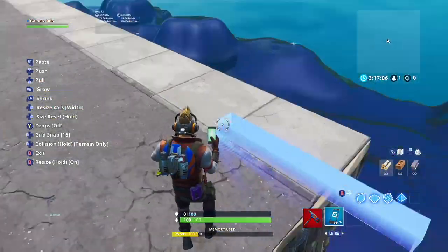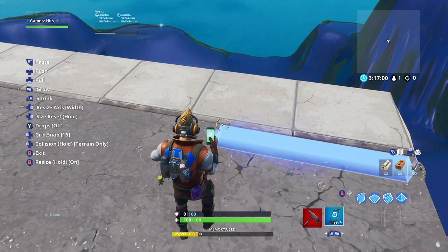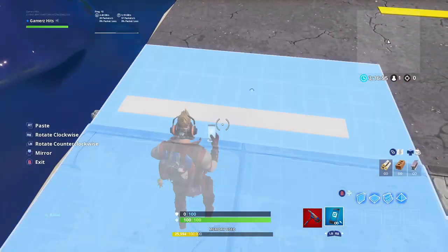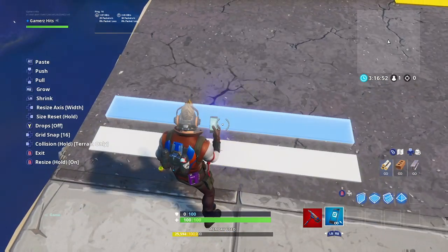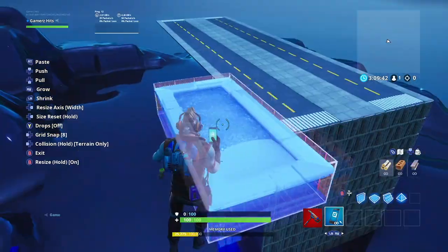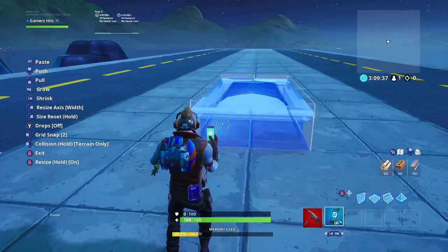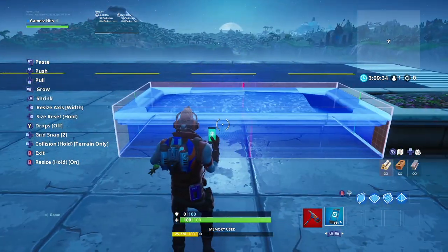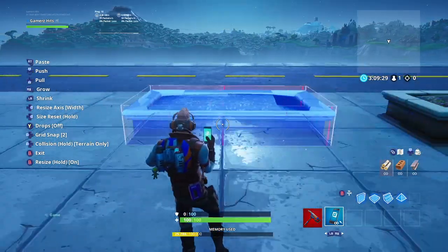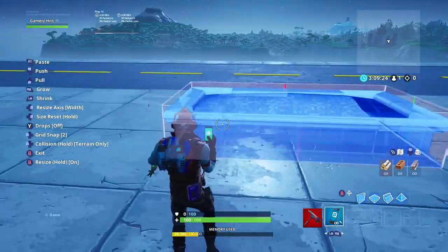Once you're done placing all the yellow blocks for the lines going down the middle of the road, go ahead and use the white cube. Resize it the same way you did the yellow cube, then delete the last line on each end of the street. Place the small white lines going across to act as the crosswalk in between each street. Once you're done placing the crosswalk lines, grab the planter from General Props Gallery A and place it down half a block apart from each other and one block away from the edge of the street, giving people room to use the crosswalk.